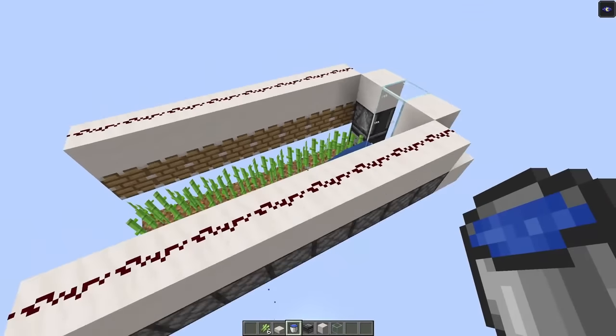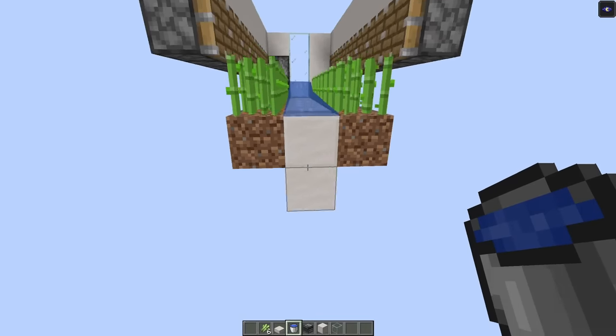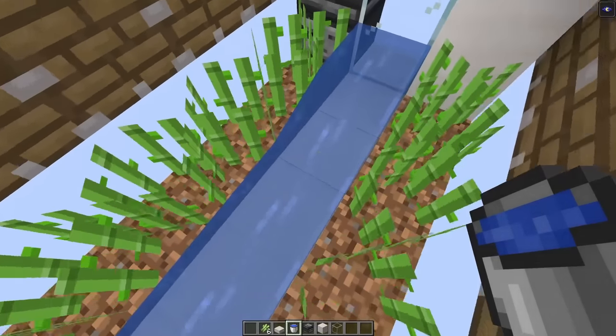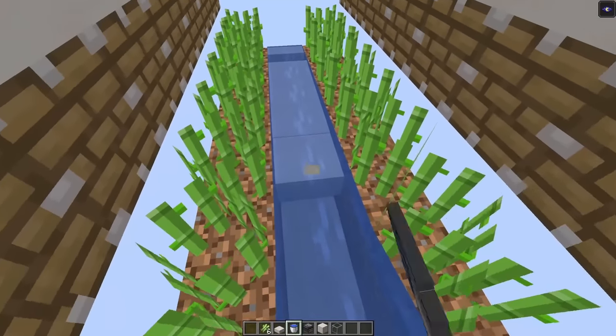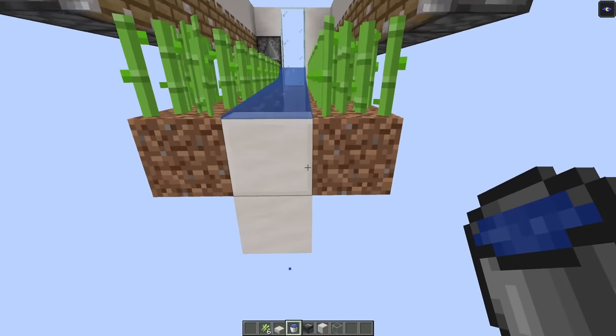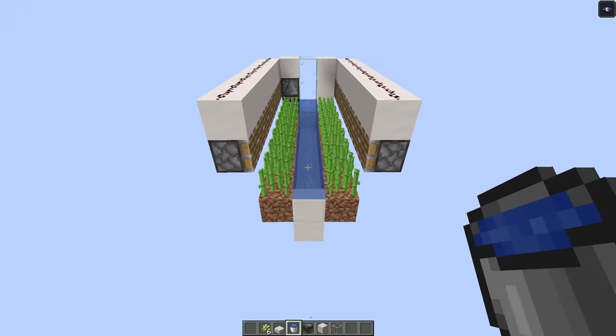If this is the bottom level of your farm — in other words, if there's not another module down here — you're good. If there is another module below, go ahead and break these slabs — seven of them — but leave the stairs there. This allows items from below to occasionally pop up and flow through without getting stuck.